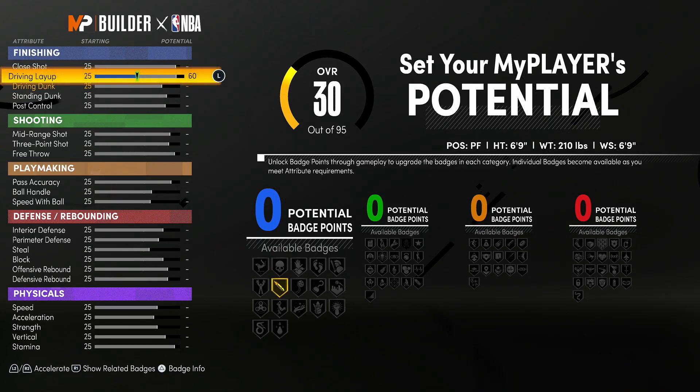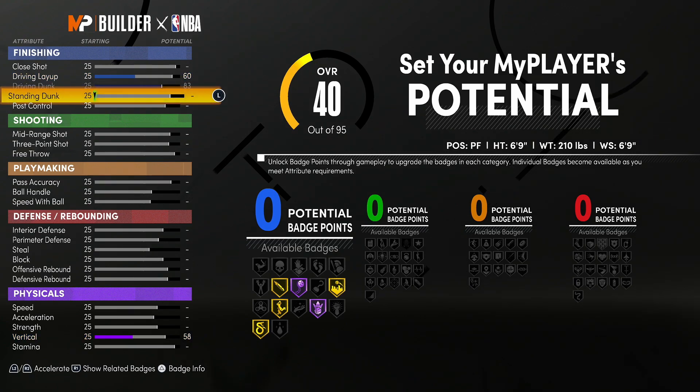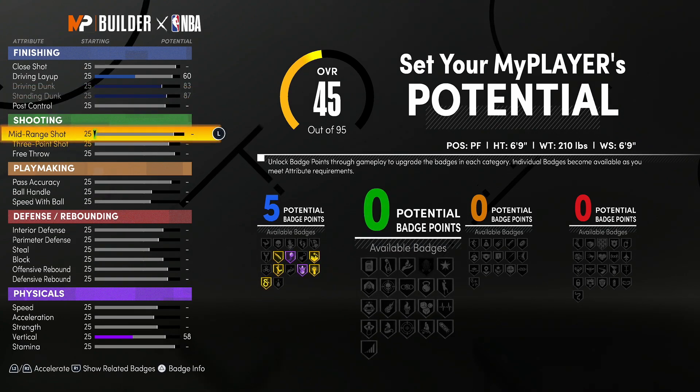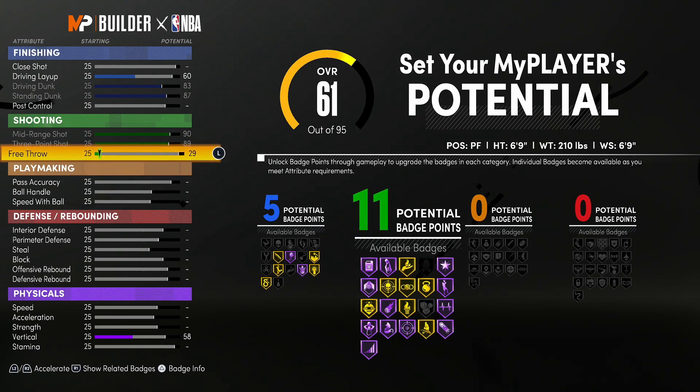The driving layup, you want that at a 60, and your driving dunk at 83 max. The reason I don't touch close shot is because 2K Labs confirmed that a 99 and 25 close shot don't really make a difference, so there's no reason to spend points there. The standing dunk, you want that at 87, and we're not gonna touch post control. Moving on to shooting, you want your mid-range shot at 90, which is max — that'll give you one badge. Your three-point shot at 89, and your free throw you want at 83.